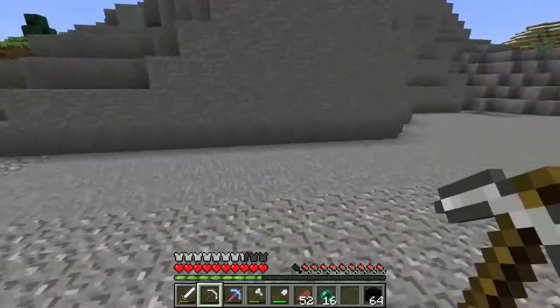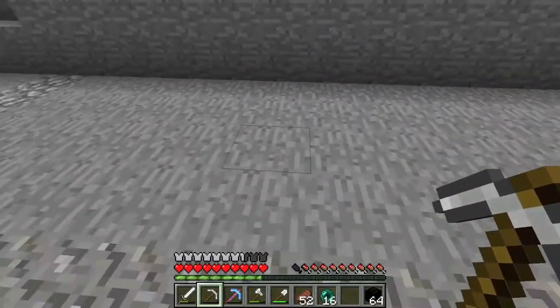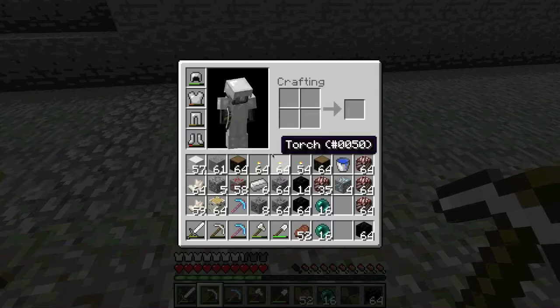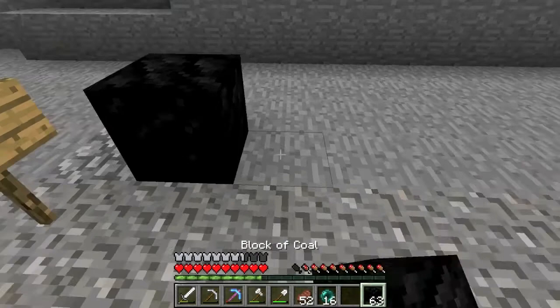Now I'm thinking I want to have the first shop on the left. I want to have a little bit of redstone space on each side of the building, so let me just mark it out with some coal.